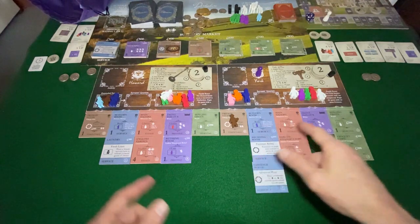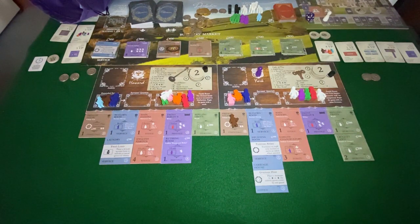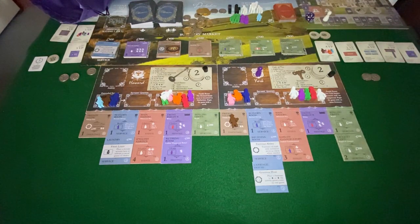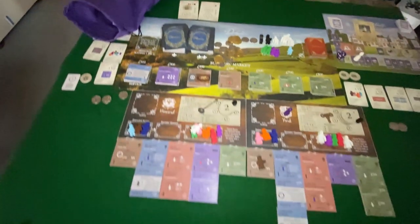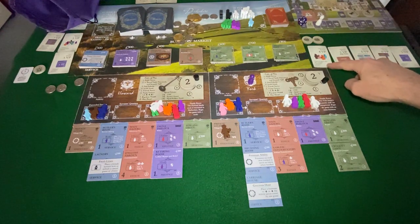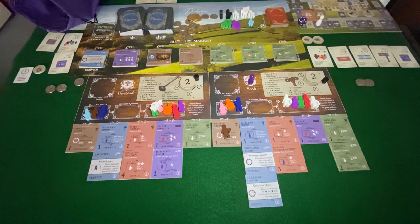Both players have flipped four tiles to their backside. Given that York is the first player, all they need to do is flip three tiles consecutively in Season 2 and they're going to win that milestone — flipping seven improvement tiles to the Rose side. If they can cap off the end of season two by getting the last servant, the hallboy they need for this objective, York will have rallied quite well.